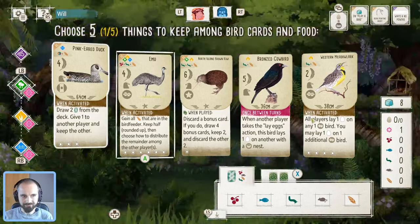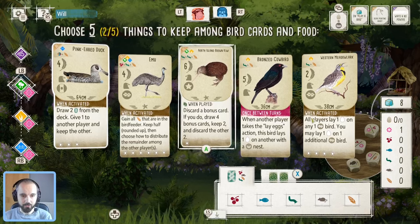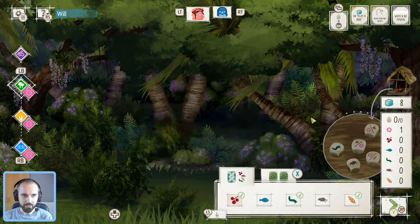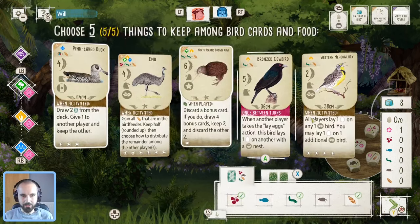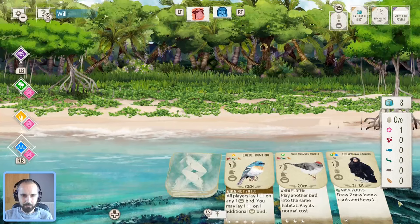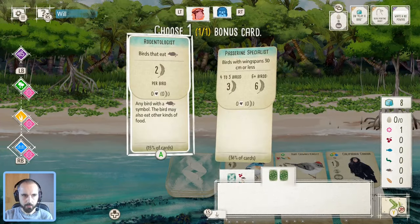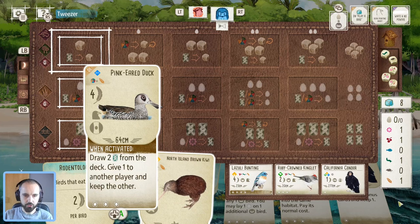Emu feels like not such a great option here. Maybe I do keep the kiwi just as a backup. I could use something like this — play the duck, start drawing cards, see what comes up. We have to play kiwi later if we get another bad bonus card or don't find any real alternatives. Cowbird I'd really like to keep, but it feels like a bit of a gamble when you don't necessarily have the nest type. I'd probably rather keep the extra food at the start.